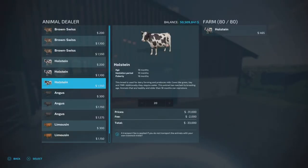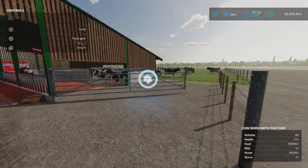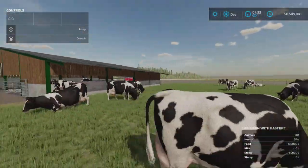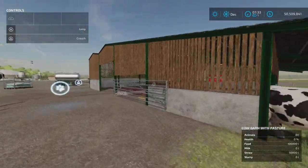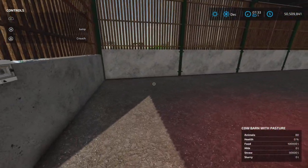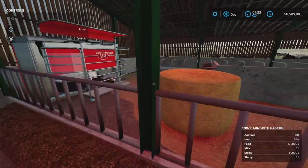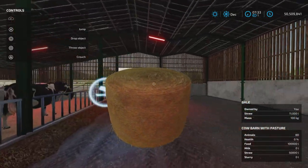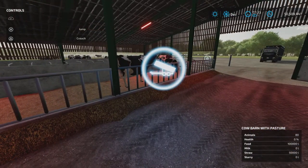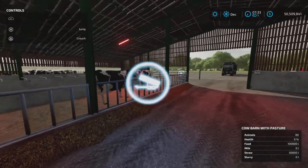Here is the animal dialogue for the cow barn. This gate opens to give you access to the yard. There's a nice area inside for storing whatever you'd like, although unfortunately I wasn't able to get it to take straw bales. You could use a straw blower perhaps, but I put in loose straw and TMR — I'll show you that in a minute.